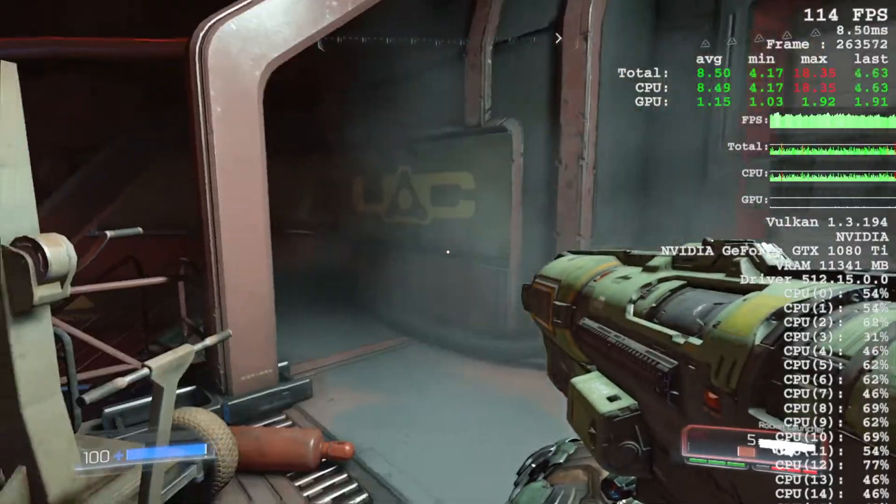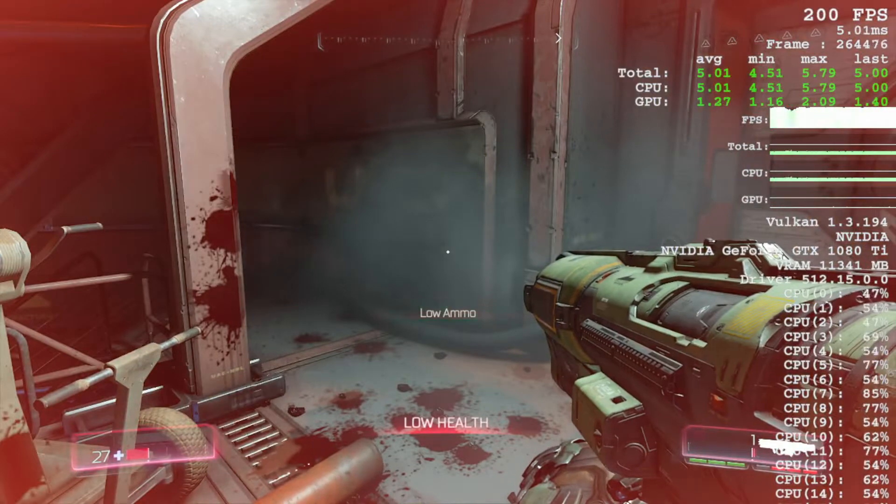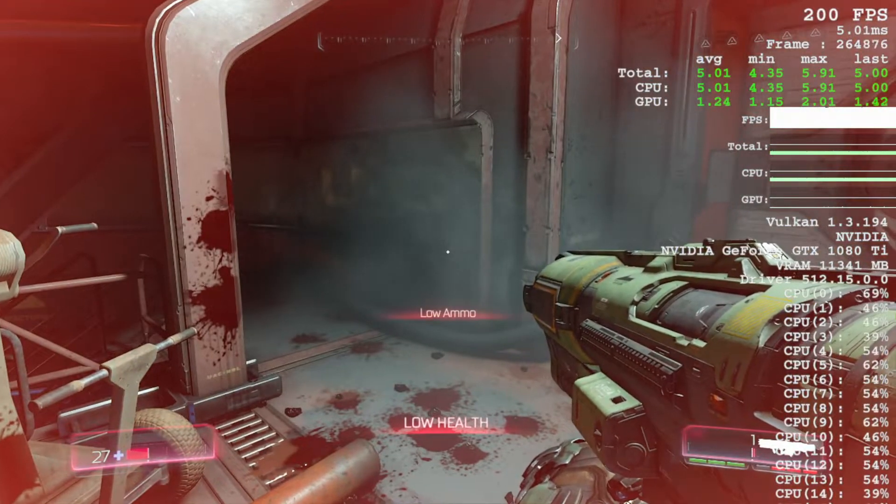However, if I shoot a rocket launcher and damage myself until I get this red border, suddenly I'm at 200 FPS.